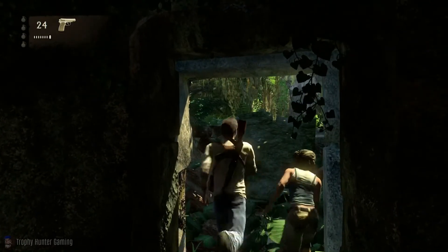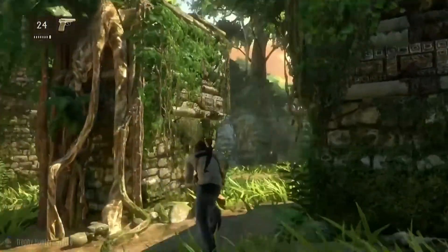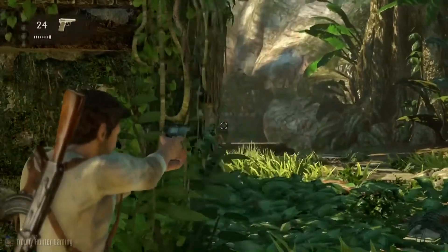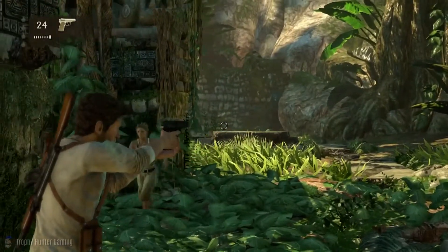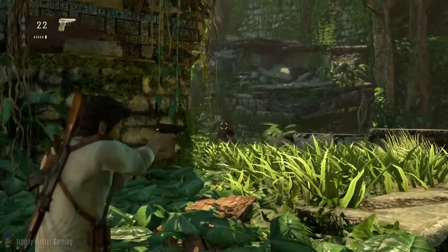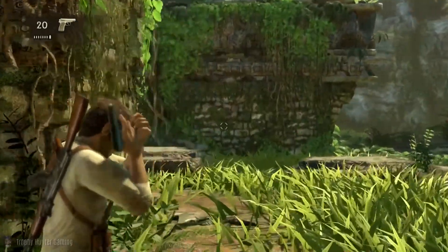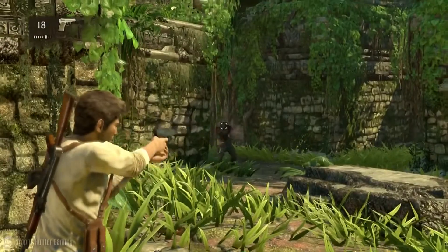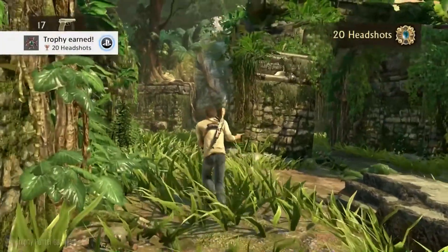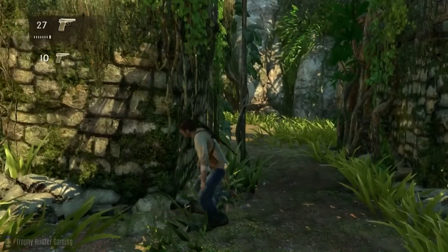Let Elena do the work — come on Elena, out of my way! Look at this kill coming! This is looking better. Bang! You're dead! And he gets 20 headshots — and a trophy! Try and aim for the head if you can. It does kill the enemies a lot quicker.